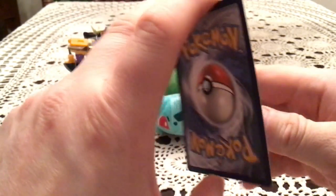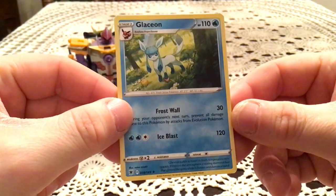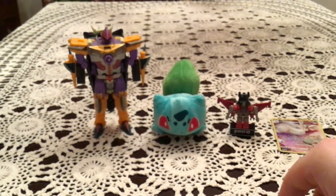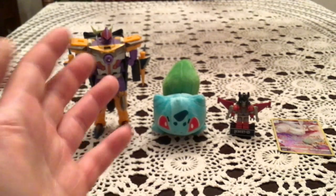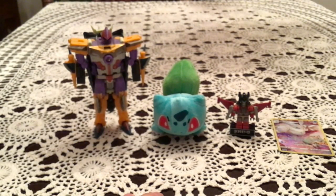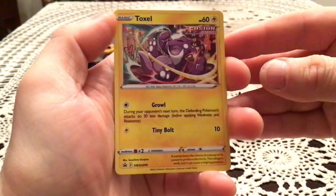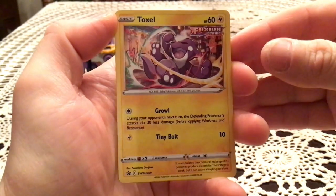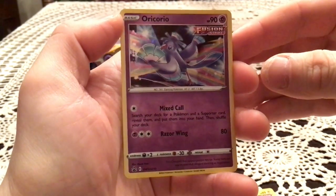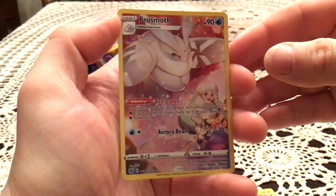Final rare is another Glaceon. I mean, it's funny when that happens. It is technically two different products, so I'm not mad. And if it was gonna be a non-holo, they were all gonna be duplicates anyway. But yeah, at the very least out of this one we got something nice, so it beats the first opening. We got the two promos — Toxel and Oricorio — and then we had a Frostmoth from the Trainer Gallery. Very nice artwork.